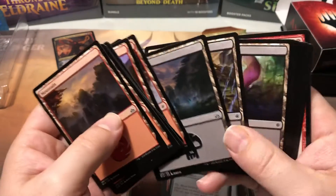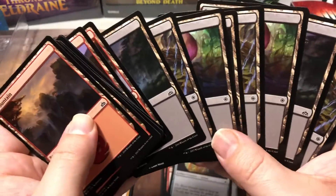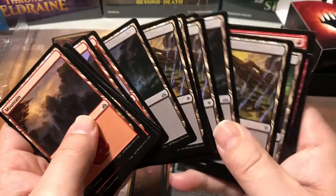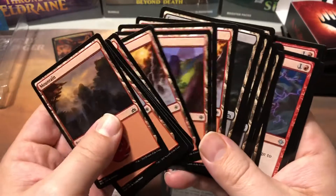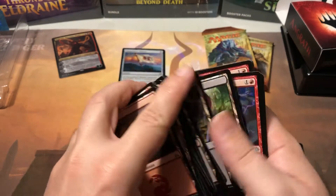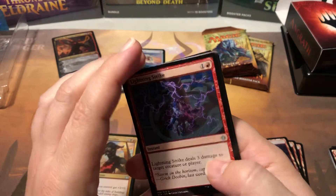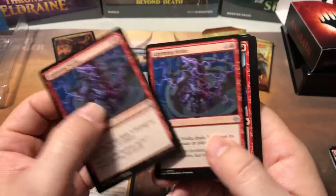Gilded Sentinel, a couple of those. Four Cinder Barons. And then a stack of mountains and some swamps. It's kind of funny how they got both Ixalan and Rivals of Ixalan basic lands in here. I'm not used to seeing that - usually they're all from the same set. So it's kind of weird that they split up the land base like that.